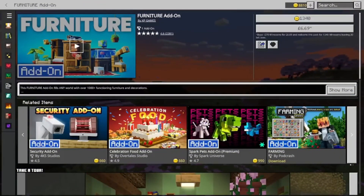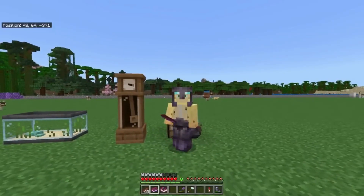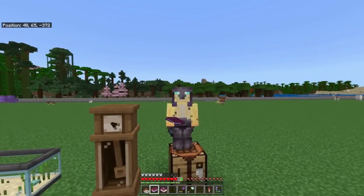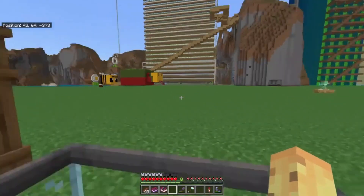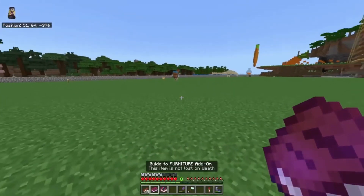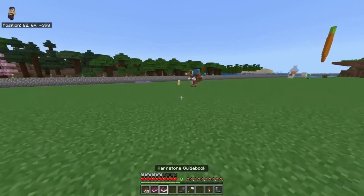One of the most expensive add-ons available is the Furniture add-on. Priced at the top of the range, this add-on offers over a thousand pieces of functional furniture and decorations. Unlike other furniture add-ons where items are merely decorative, this one features real blocks that you can interact with, such as drawers that actually store items. Fans are thrilled with it — the interactive elements and high-quality designs make it worth the price. It's a fantastic way to enhance your builds and make your Minecraft house feel like a real home, and the attention to detail has won over even the most skeptical players.